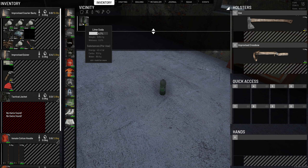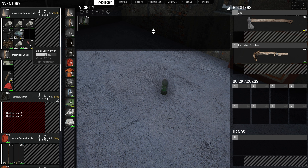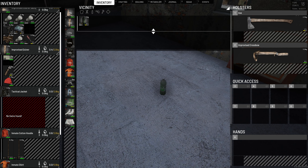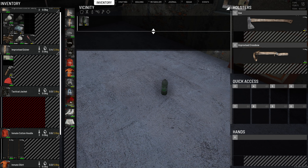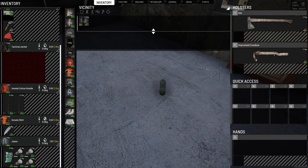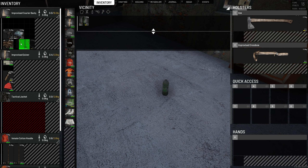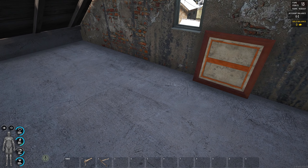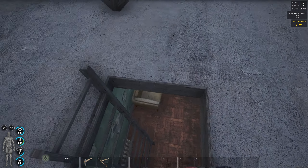We found a big soda bottle, which is great for water and carbs — a very good find. Our pants have a weight limit, so we're going to put all the light bandages in our pants. Our backpack doesn't have a weight limit, so we can always use that distinction.